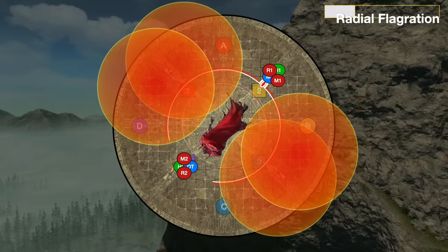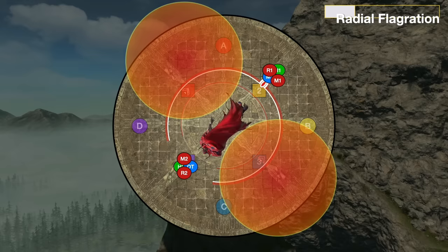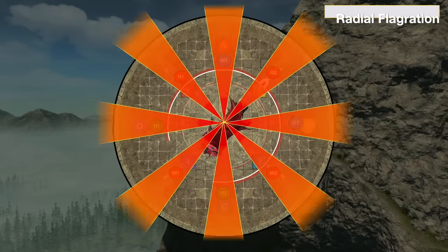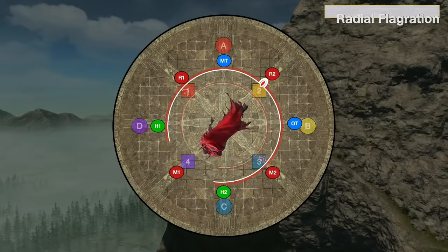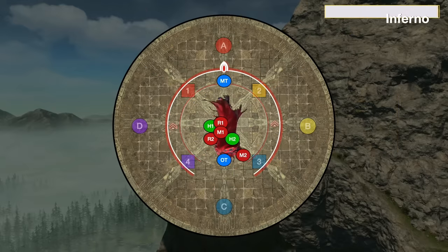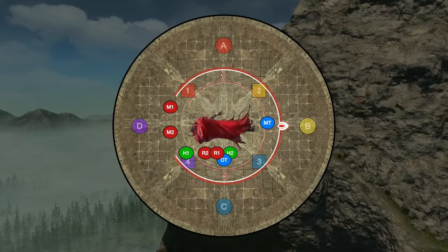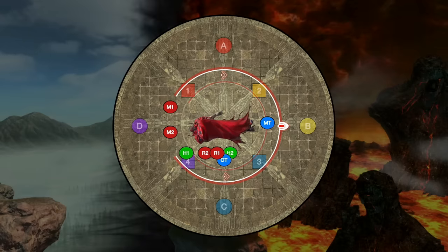Finally, after all mechanics are done, the boss casts Radial Flagration — this is spread cones targeting every player, so we need to get to our clock positions. Be aware that the explosions will still be going off as the cast starts. Get to your position and take the spread. The boss will cast another Inferno raid-wide to heal and mitigate through, before turning east and once again transforming the stage, ready for another set of ordeals.